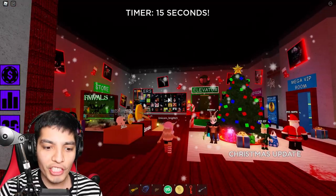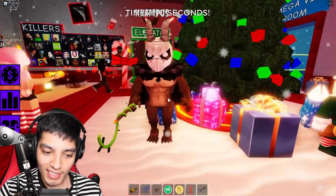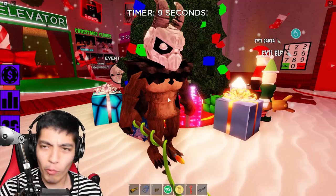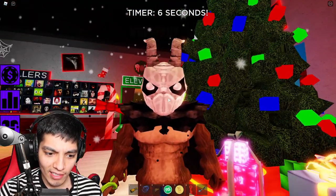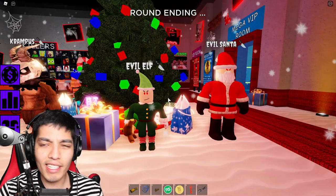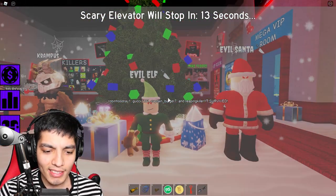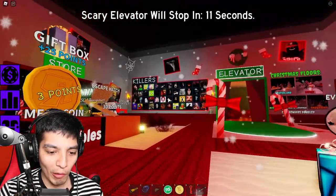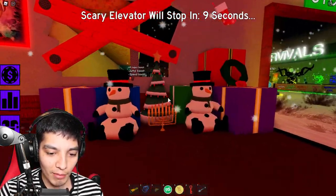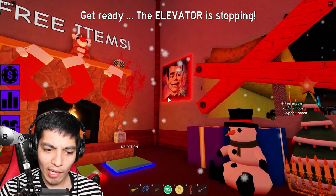Let's check out this awesome lobby - look at this Christmas update! Oh my god, we got Krampus. Looks like a little lazy model, like a werewolf body. And then we got the evil elf - these are from past previous Christmas updates but I guess they'll do the job. Oh, look, we got some little snowmen over here, some presents!